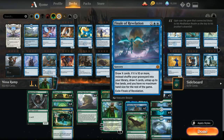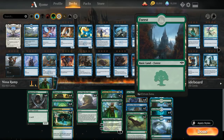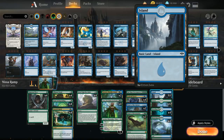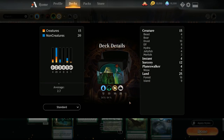Our final X spell is Hydroid Krasis — X, blue, and green — a 0/0 that enters with X+1/+1 counters and has flying and trample. Crucially, when we cast Krasis we gain half X life and draw half X cards even if countered, making it excellent against control. Our one-off Andras Forerunners stays in the library for Finale of Devastation to find. The mana base runs 12 basic forests to maximize Nissa's static, 5 basic islands, four Breeding Pools, and four Hinterland Harbors.